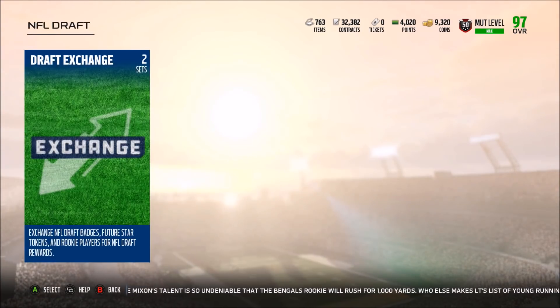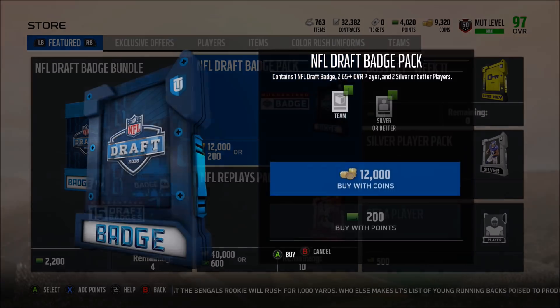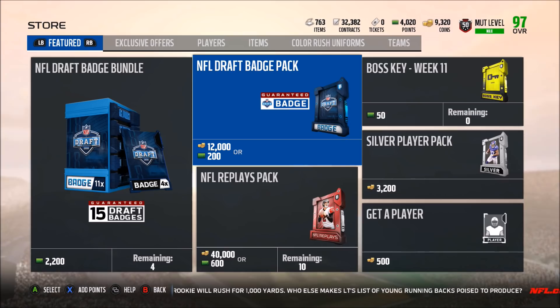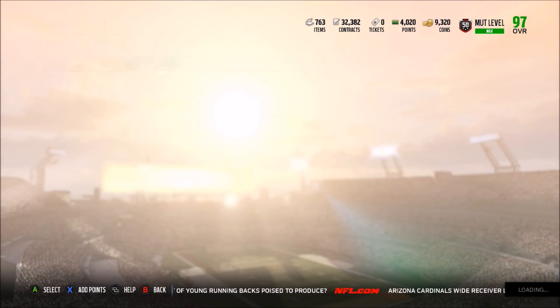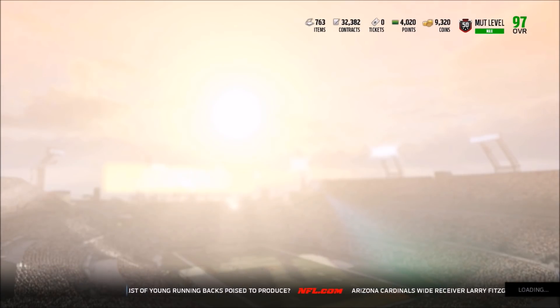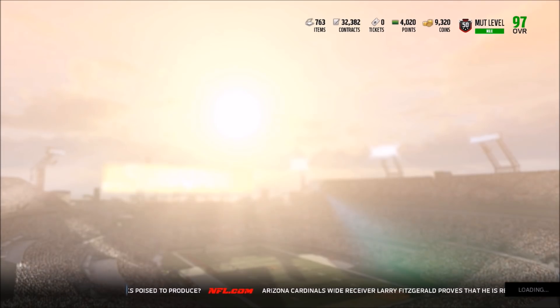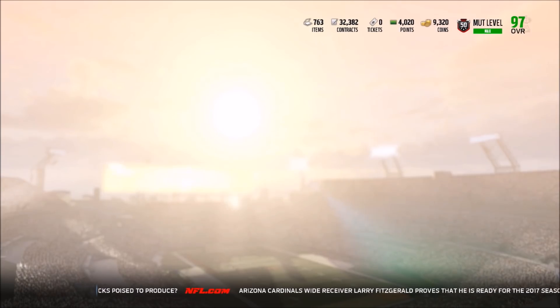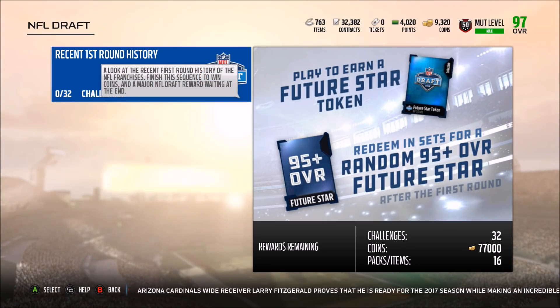Hopefully the set isn't too hard because I really want to see the stats on Bosa, Mack, and Luck — they'd definitely be pretty good. In terms of these packs though, I don't think they're worth it at all, so I'd definitely stay away. I hope they have better packs coming out tomorrow when the draft promo actually drops around eight o'clock. 265 overall silvers and two silver or better players with one draft badge — that's one of the worst packs in the game. Make sure you guys play the solo challenges to get the free 95 overall future star.